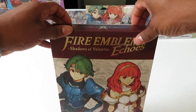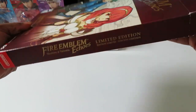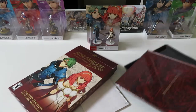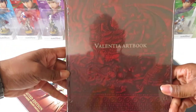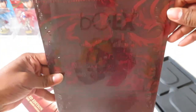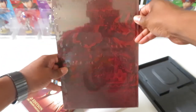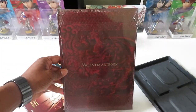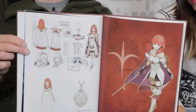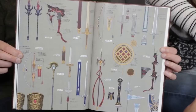Let's get to the unboxing. I showed you the amiibo earlier with Alm and Celica, now let's see what else is in here. First up is the Valentia art book — this is really nice looking, with red silhouettes of a dragon in the background with a little shadow and reflection. The artwork is based off the original 1992 Famicom game with very cool character designs.